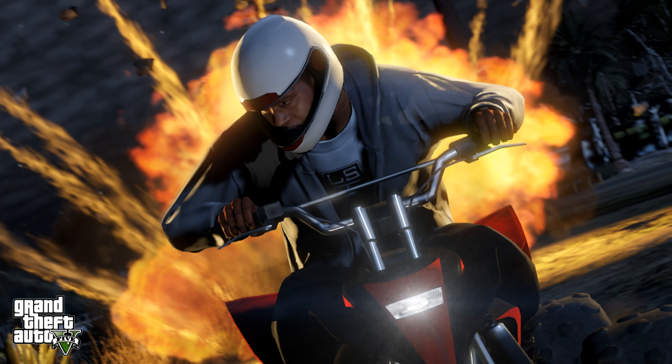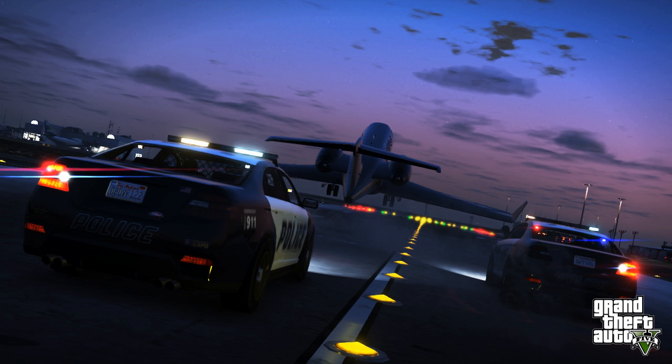Next we've got a plane taking off at the airport, which looks insane. Hopefully we can fly these jumbo jets — fingers crossed. It's got the police after it, and interestingly one of the lights on the side is out. I think this screenshot is from online, during a mission to take a Titan, which is basically a military plane. You get four crew members online and take this massive plane, which has quite expensive cargo on board to take and sell.